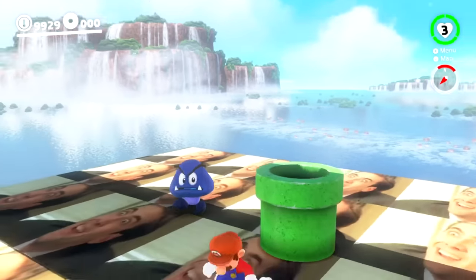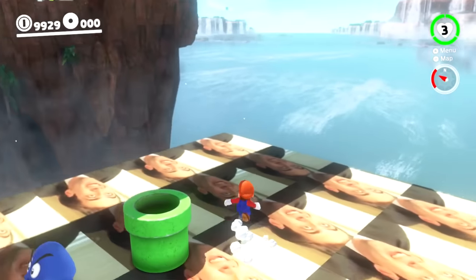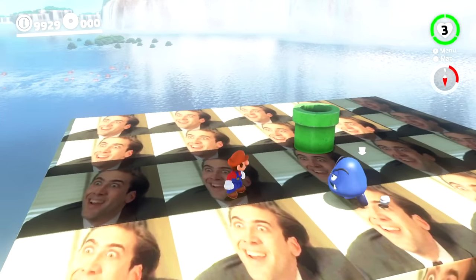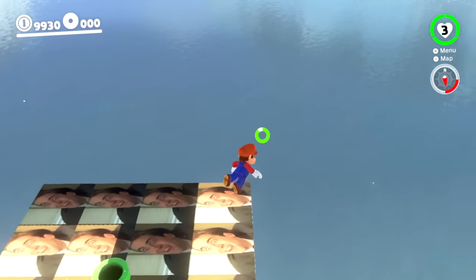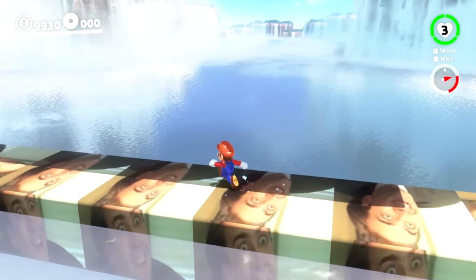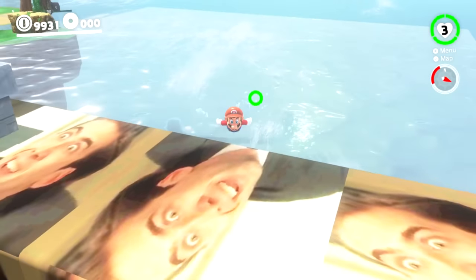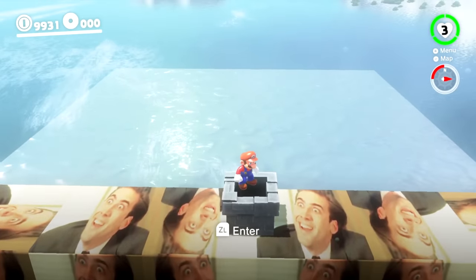Going into the pipe brings Mario to an area with invisible walls blocking all around. There isn't really anywhere to go, but there's a blue Goomba here. When Mario crushes this Goomba, the special ability activates: everything turns into water around him. Mario can then swim up and reach the next level. The same happens with a second blue Goomba — it all becomes water again, allowing Mario to swim up to the next pipe.